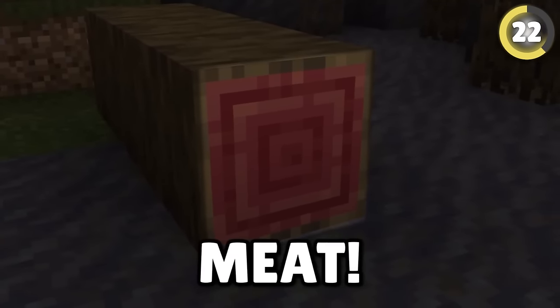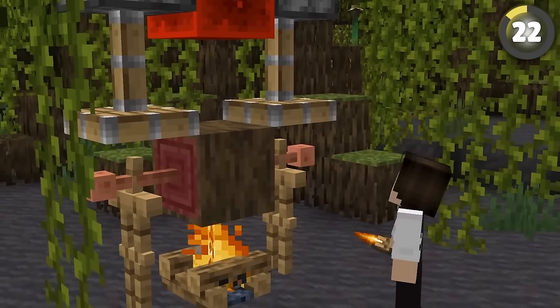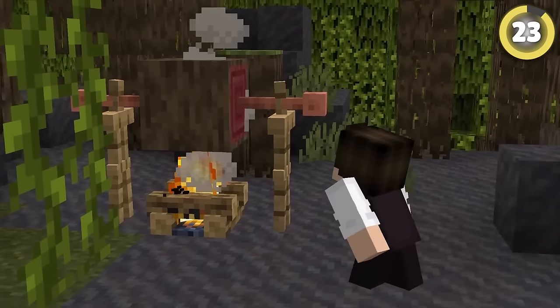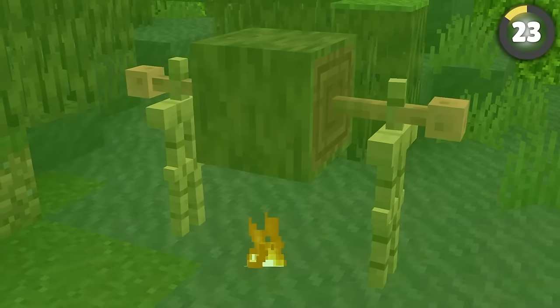The inside of a mangrove log looks suspiciously like a nice piece of juicy meat. Using some lightning rods, armor stands, and a campfire, you can make a super tasty-looking hog roast. And if you think this flame is too big, you can place an armor stand and lava underneath for a much tamer flame.